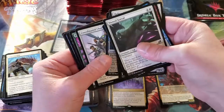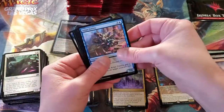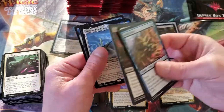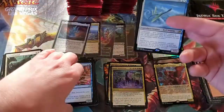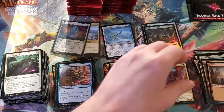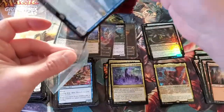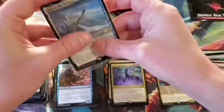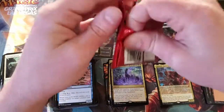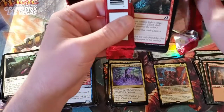I keep wanting to do the slow roll. Necropanther. Heartless Act — great uncommon. And Yorion, the Sky Nomad — another absolutely great card, we'll sleeve him up too. That's one of the cool things with this set: a lot of the better cards are actually rares and not Mythics. Some of the cooler Godzilla cards are Mythics, but as far as what we've hit so far, we've hit absolutely some of the better cards in the set.